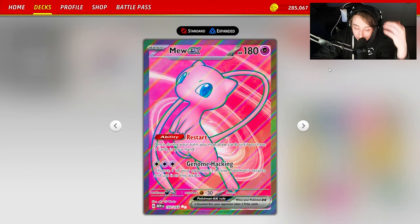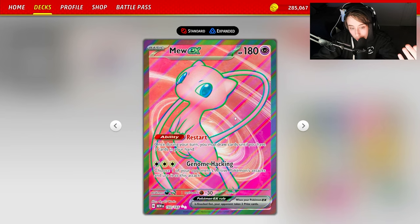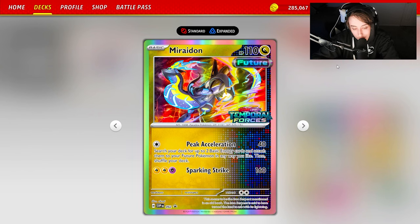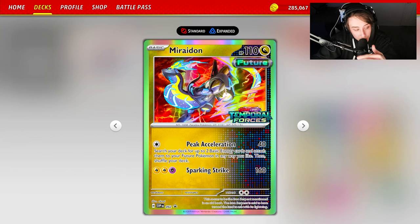We're playing one Mew EX just because your hand size gets low with this deck — since you're taking prizes so quick, Iono can be more effective for your opponent, so you can restart to get out of some low hand sizes. To set up your Iron Hands, you have Miraidon with Peak Acceleration. That attack lets you search your deck for up to two basic energy cards and attach them to your future Pokemon in any way you like. Miraidon is a future Pokemon, so it gets buffed by Iron Crowns — with three Iron Crowns out you're dealing 100 damage for a single energy while accelerating two energy, which is huge.